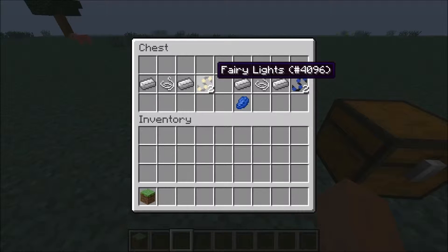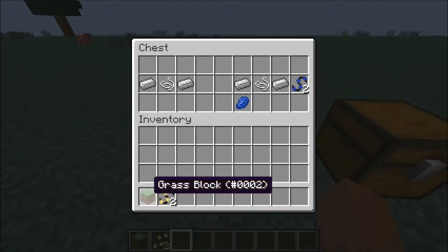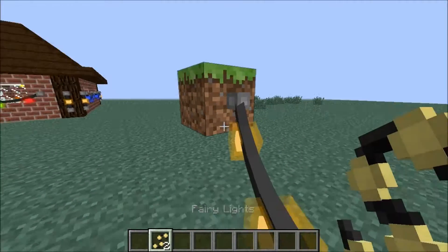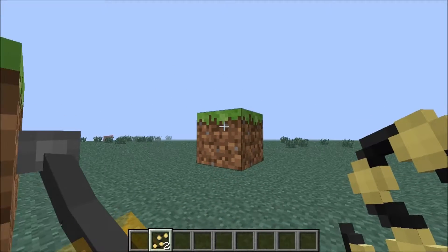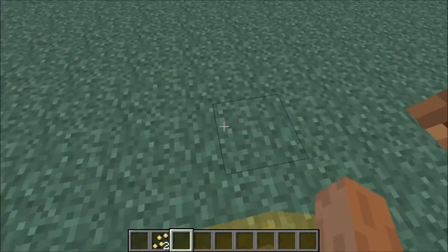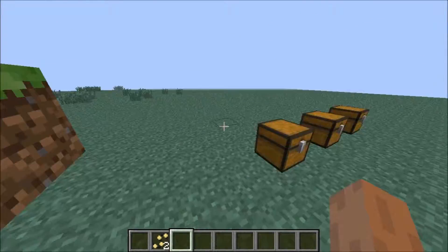First things first, we're going to have to craft the normal Fairy Lights. The way you craft this is two iron ingots and a piece of string in the middle, and it will create the normal Fairy Lights. The way it works is you just place it down and click it anywhere on a block and it will create this little string of lights. You can literally just walk through it, which is awesome.